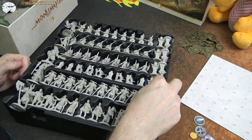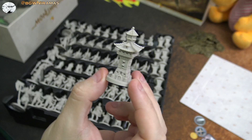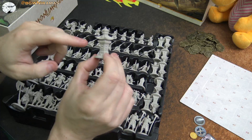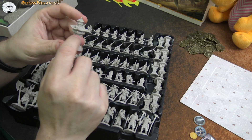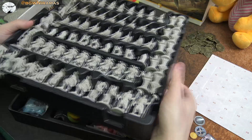Then we have these outposts, I think they're called. They look really nice — really detailed, with a little wooden door. These actually look nice even when they're not painted. Often miniatures have a really bland gray color, but these are a little brighter, more into white, which I really like. We'll see if I'm going to paint them — it would take a while.